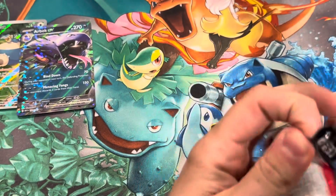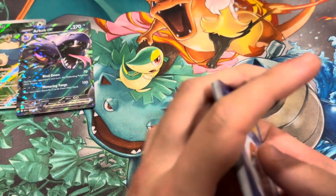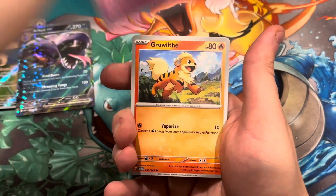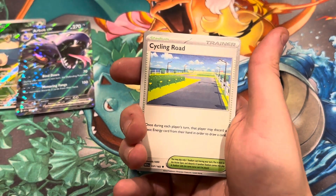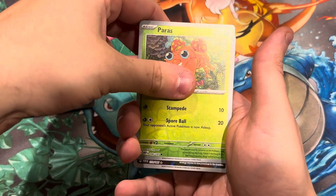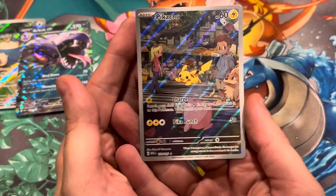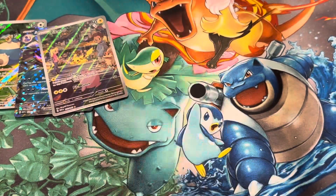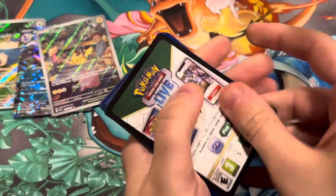Four packs to go, anything could happen. Hopefully we can get a very nice pull. Pack six: another shiny energy, Slowpoke, Growlithe, Geodude, Jigglypuff, Lapras, Cycling Road, Scyther, Paras, and a Pikachu illustration card, then a Marowak holographic. I feel like this Pikachu is going to be a pretty sought-after card — I really like that, that's a nice card. Two-thirds of the way through the box with two good cards so far.